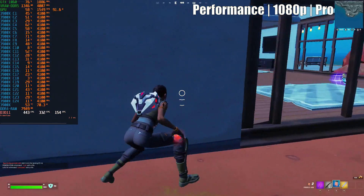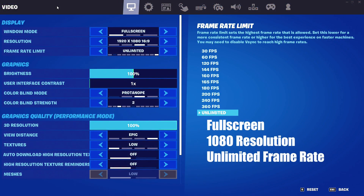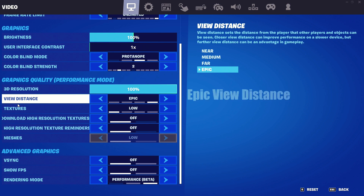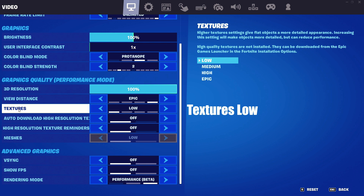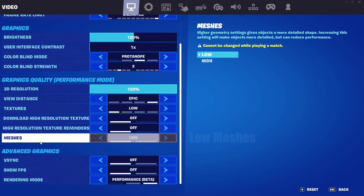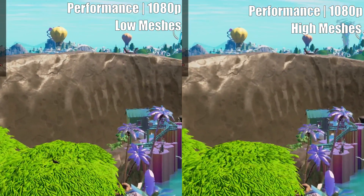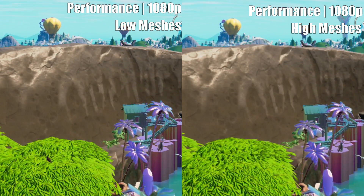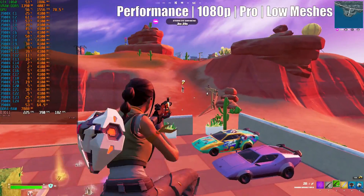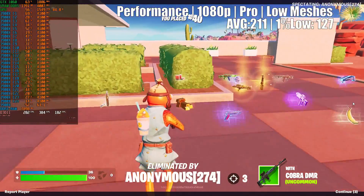The second setup is all about performance with the most bearable graphics quality, so I chose Performance mode. Select Full Screen at 1080p resolution and Unlimited frame rate, 3D resolution at 100%, Epic view distance. Keep textures low and do not download or enable high-resolution textures. For meshes, go Low for the highest possible frames, or High for slightly more detailed graphics at a roughly 5% performance cost — it's entirely up to you. Personally, I couldn't find any obvious difference in image quality between the two, so I stuck with Low meshes. Finally, disable all advanced graphics settings. With this setup, the GTX 1060 easily reached up to 450 frames per second, producing 211 average FPS and 127 1% low.